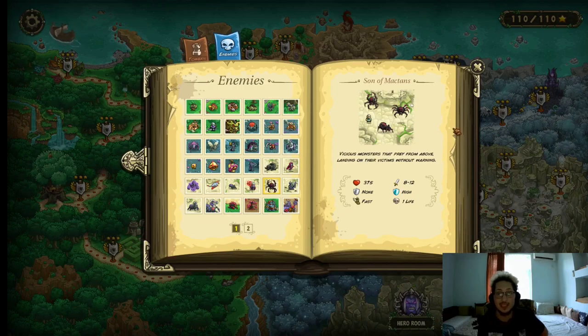Son of Maktans — now this is a very annoying spider. 275 HP, 8–12 damage, high magic resistance, they're fast, and they cost 1 life. But they also have a very strong poisonous attack that can pretty much destroy one of your units. How do you deal with them? High tier artillery and some archers. And if you're gonna use barracks, make sure you have at least a tier 3 barrack — otherwise these guys are just gonna chop right through them and get away.